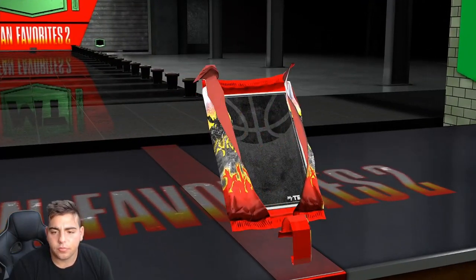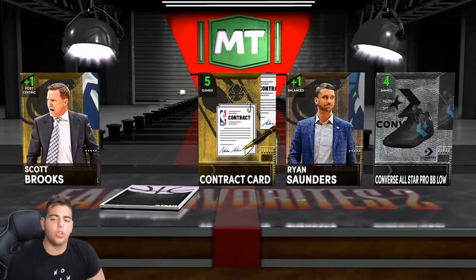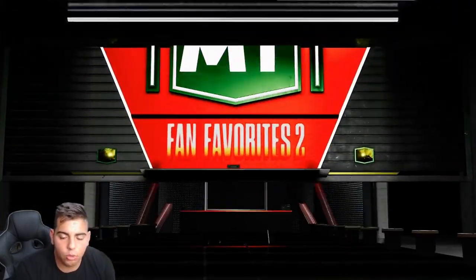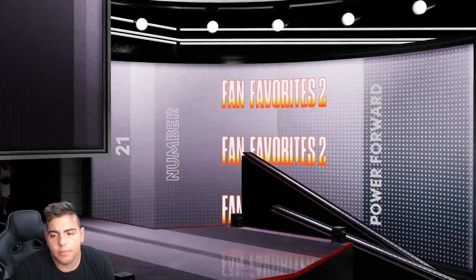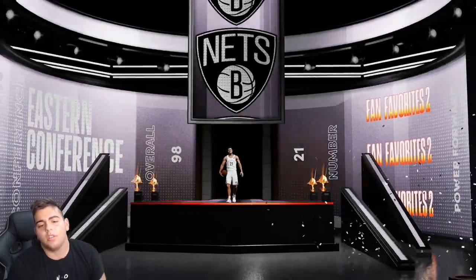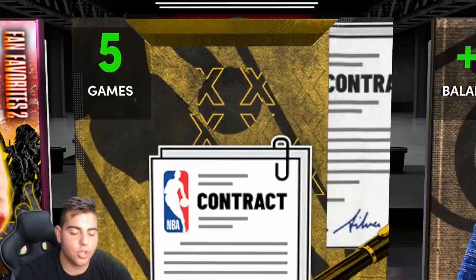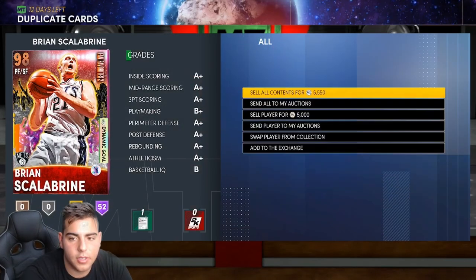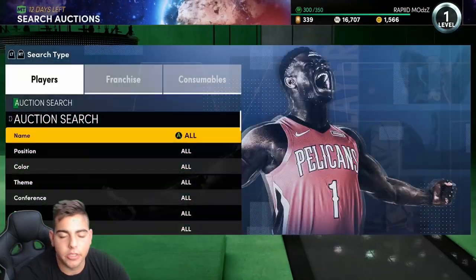We actually just pulled Boris Diaw and right there we pull an opal — the opal is most likely gonna be Double G or Rui Fernandez. Oh wait, he's a dark matter — 98 overall, 21 Power Forward. And that's Brian Scalabrine! Alright, let's get right into these filters.